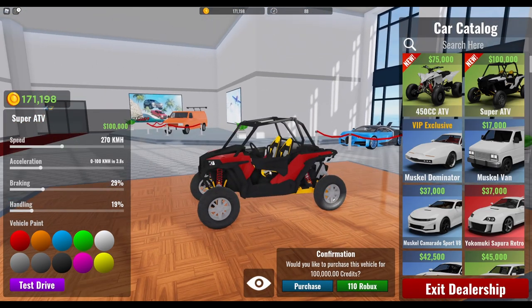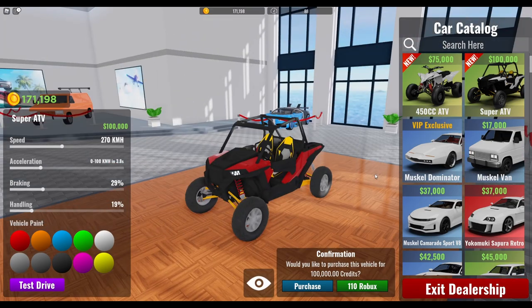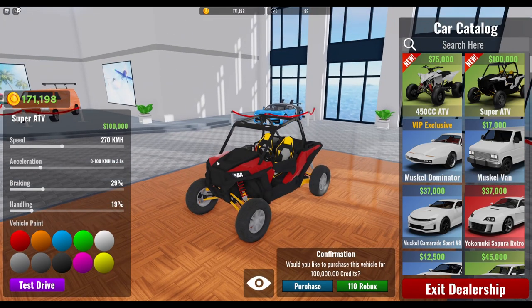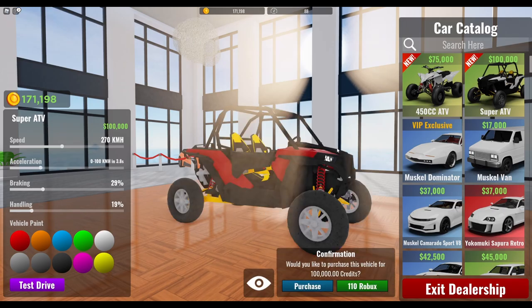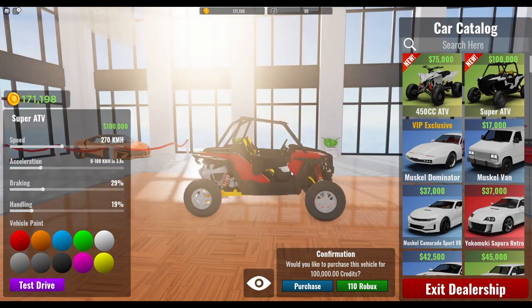Then we have the Super ATV. This is like a Racer or Polaris, I don't know what it's called. It's for 100k. It looks much cooler and here you can see the stats — it's quite a bit better. Costs a bit more, but it's cool.